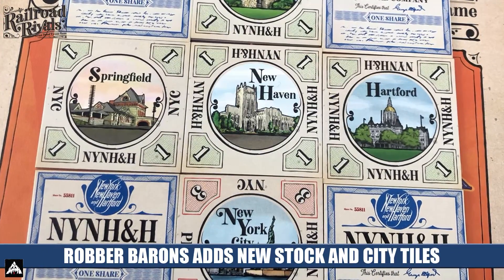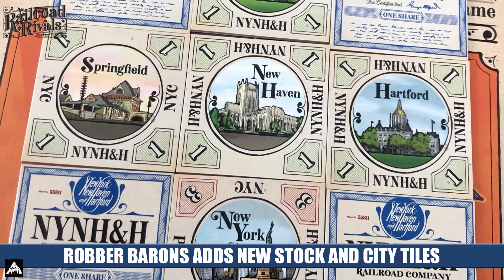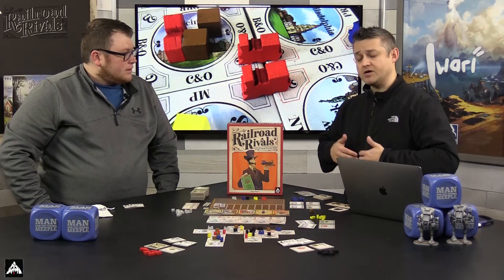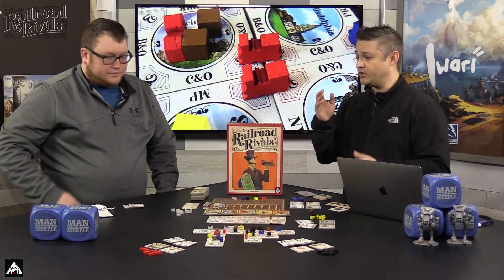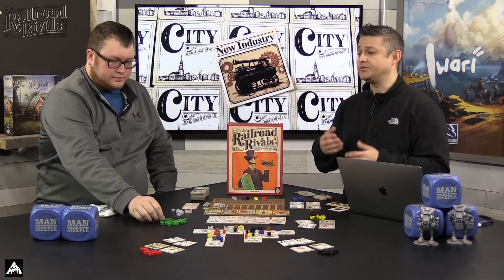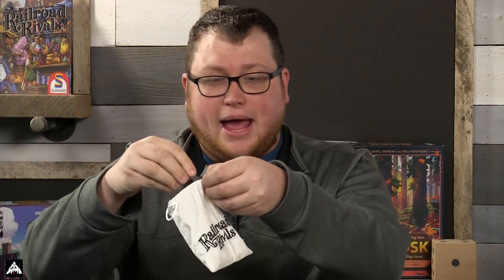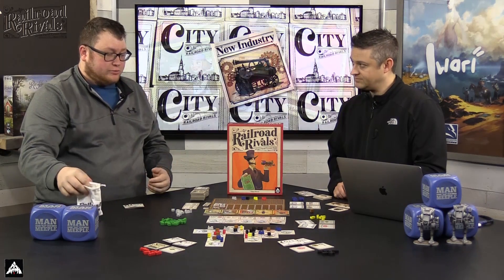So let's talk about the expansion, called Robber Barons. It adds a wide variety of new things to the game. First, it delivers a sixth player - a green player color. It also introduces another resource color. You take these white cubes and if you're playing with the sixth player you add them into the bag, because with more players you want a greater variety of cubes.